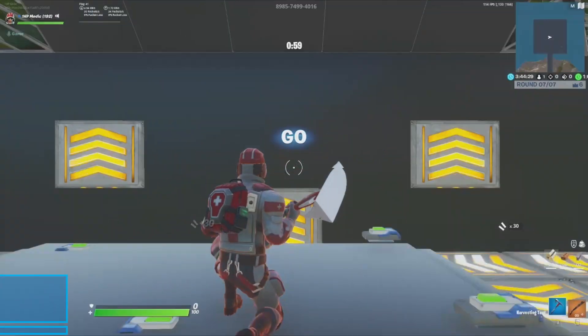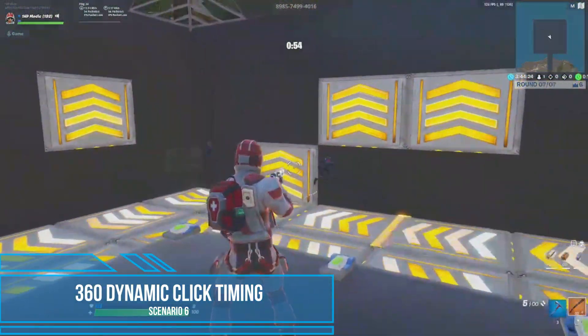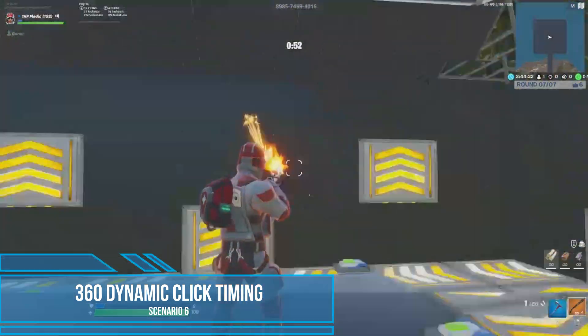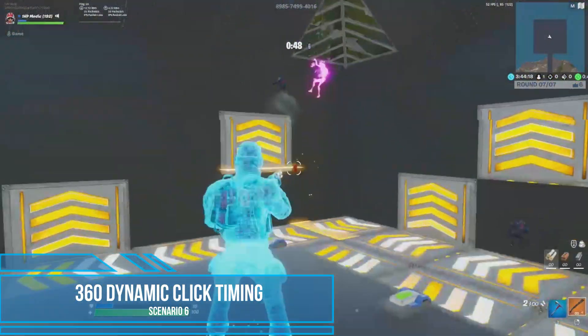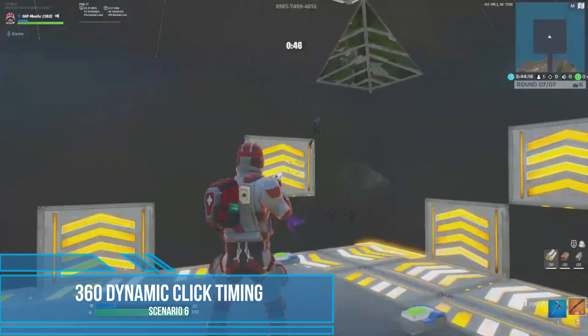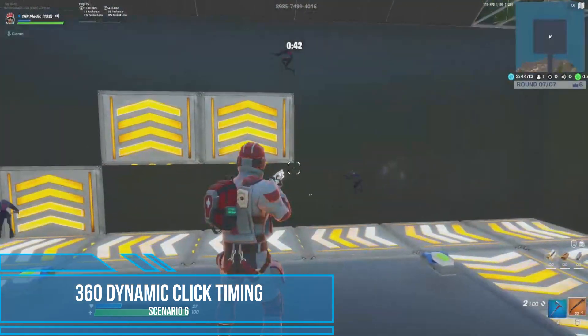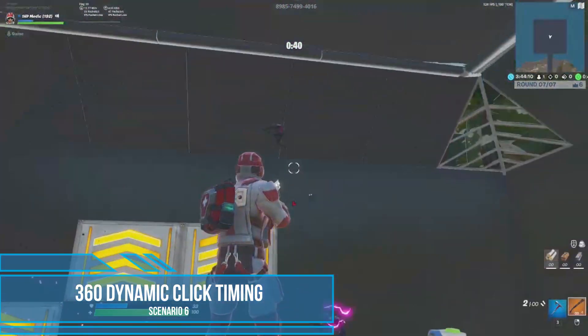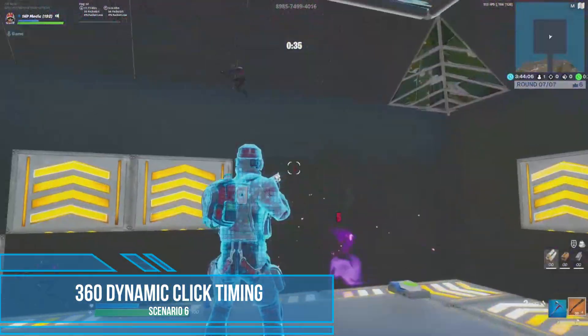The last scenario we have for you guys is the dynamic 360 click timing scenario. Just like the 360 tracking scenario, the click timing scenario allows you to test your skills in a 360 degree environment while requiring increased reaction time and responsiveness. The cool thing about these last two tests is that they may give you a better idea of what your aim skills will be like when translated to the in-game environment compared to the standalone skill tests.